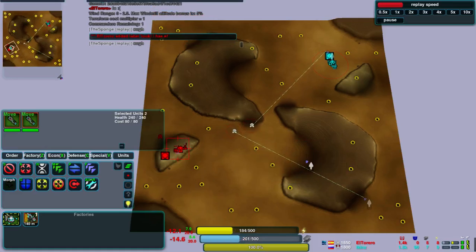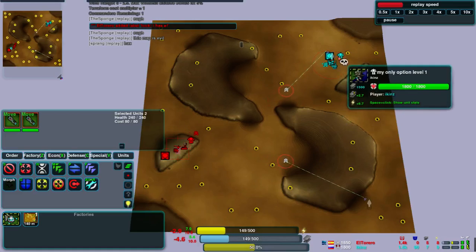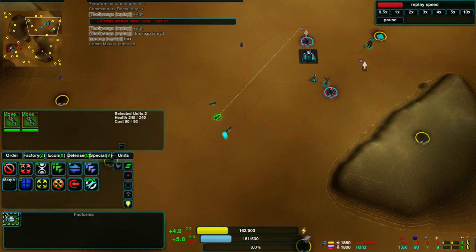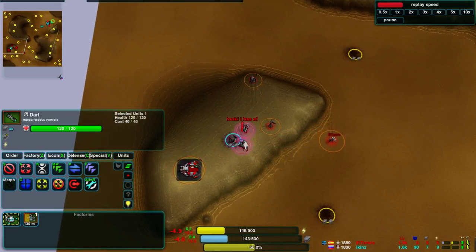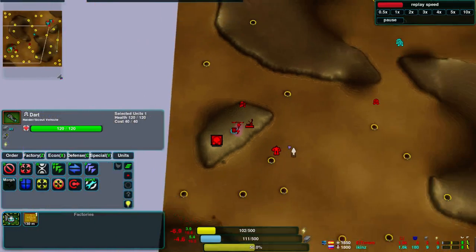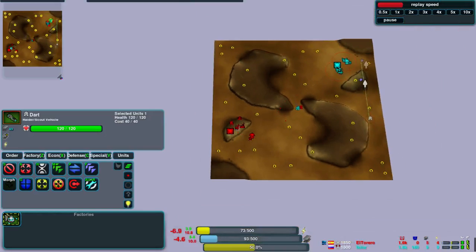Those darts are scouting out Ickens' starting point for El Torero. Meanwhile Ickens is doing slightly better on economy at 7 mass against 5, because he started next to 2 metal points and close to a third. Whereas El Torero on his elevated starting point has some energy from those wind generators, but only one metal point to start with, and his commander has now come out to take more to catch up economically.